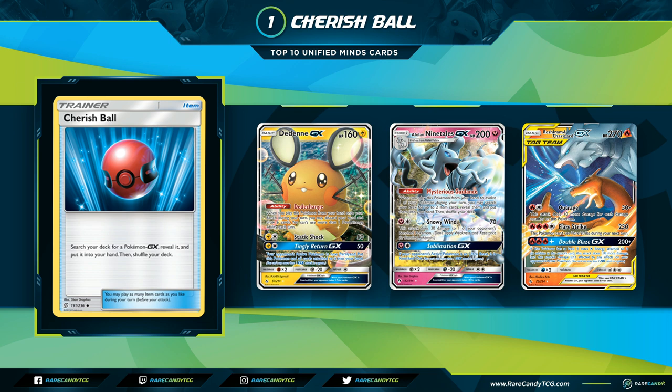You can also get this card off Alolan Ninetales, and get Alolan Ninetales-GX off a Cherish Ball to search more Cherish Balls for other Pokémon. It's really not complicated — it's just the best piece of consistency for those decks, replacing what Ultra Ball was providing for GX Pokémon. It's not necessarily going to change Standard dramatically, but it will fix the hole that Ultra Ball is leaving. This is a card you should immediately get four copies of for any deck that runs GX Pokémon.